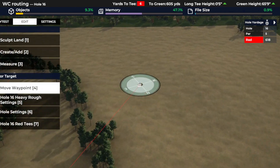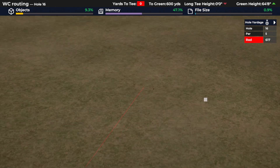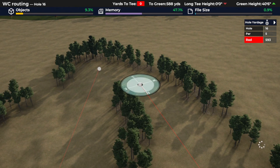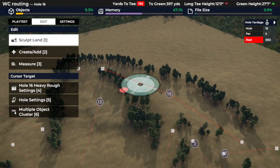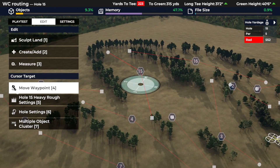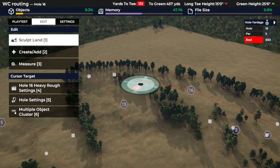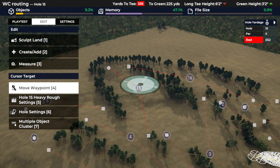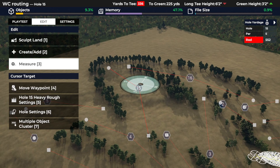It also meant I was able to bring the 16 tee back to where it was. So we were somewhere like here, and it meant that I gained this back-to-back fives back that I really liked. So suddenly I'm feeling so much more happy about this, because those two holes solve me a potential headache and can be a really good point in the routing.